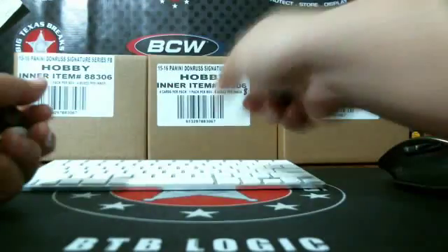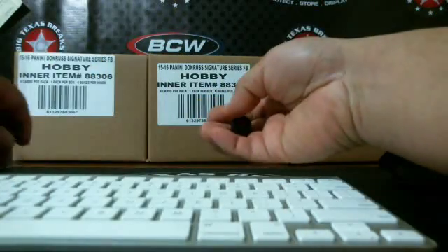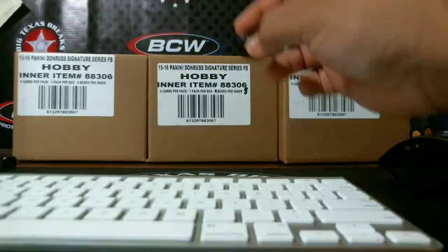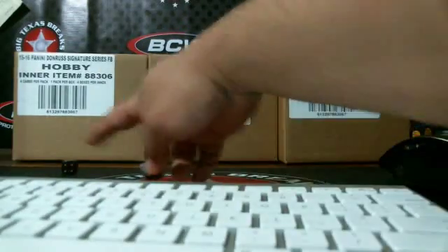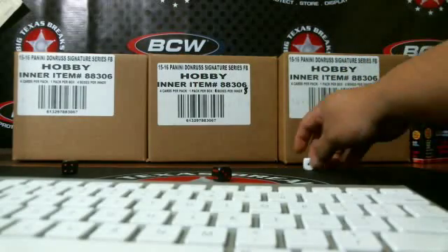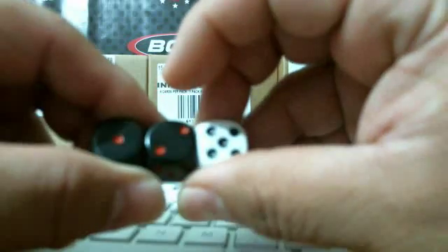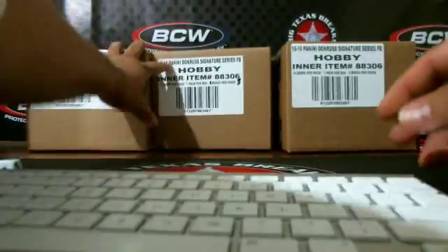I'm going to roll a die for each case. I've got three dice here. The first case we're going to do, I'm going to roll a dice over here for this one. There's a dice right there, you can see it in the corner. Left to right: one, two, and five. So we're going to do the case on the right. Case number one is going to be on the right.